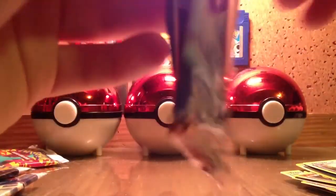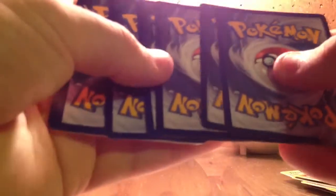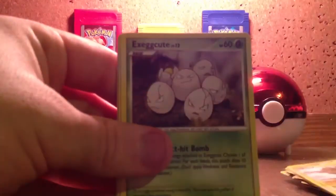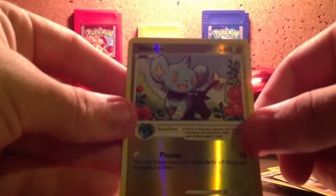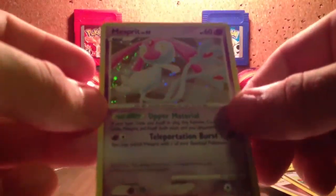Oh, another Diamond and Pearl pack. Spheal, Bronzor, Bidoof, Pichu, Exeggcute — this is looking oddly familiar. Okay, Quilava, Pupitar, Supporter Fossil Excavator, a Reverse Shinx — I like that one too. Sweet, my rare is a Holofoil Mesprit. I'm gonna put that in my case.